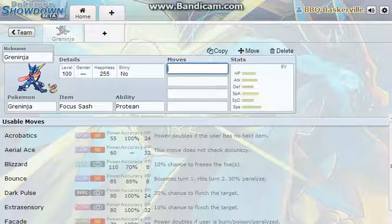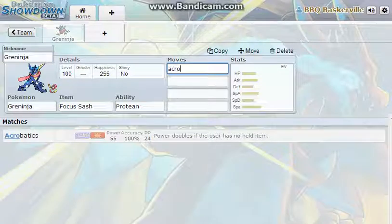I'm going to get Acrobatics. When Focus Sash gets consumed, Acrobatics is going to double in power, plus it's going to get STAB from Protean, so it's going to have 165 base power. That's almost as much as Brave Bird, but without the recoil damage.